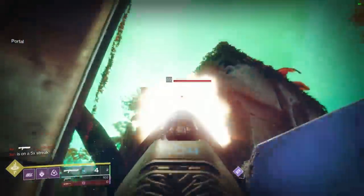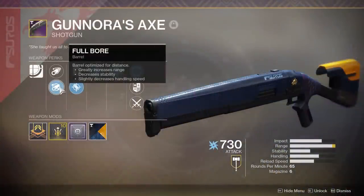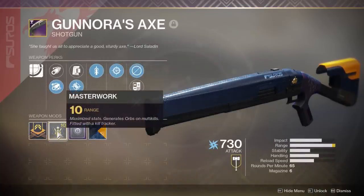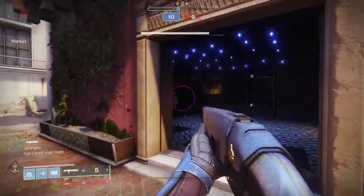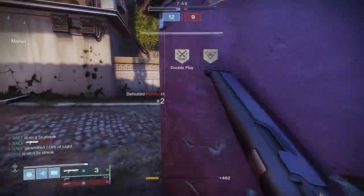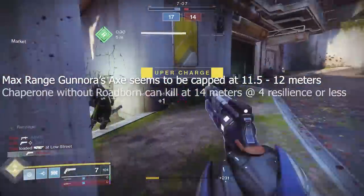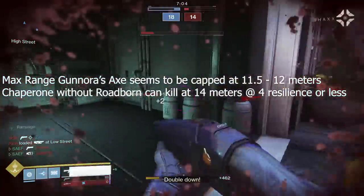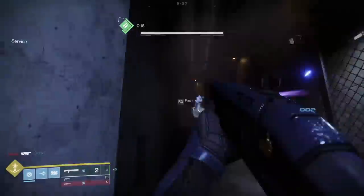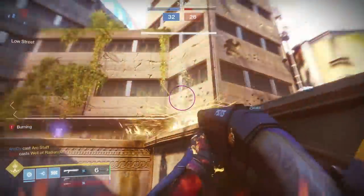Let's talk about the rolls we tried out today. First up, this one is actually on Safe's account. It came with Full Bore, Accurized Rounds, Quick Draw, and Snapshot, and also came with a range masterwork. As you can see, the range stat is completely maxed out — obviously looks like the ideal god roll. This particular shotgun had a max one-hit kill range of 11.5 to 12 meters. Not bad, but still 2 meters less than what Chaperone can pull off. Having Quick Draw and Snapshot allowed us to immediately be aiming down sights while having that quick draw time when we need the shotgun out immediately.